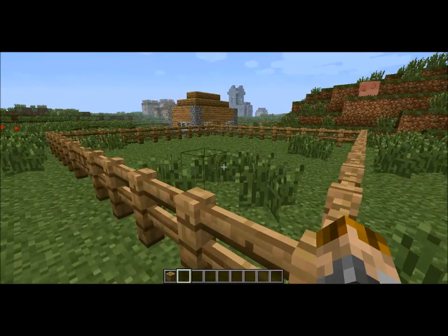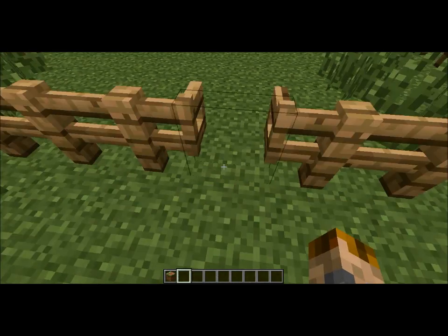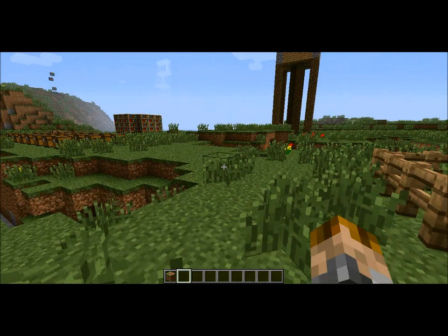There you go. And there you got your pig pen. Pretty nice. And a little fence gate you want to open — it's all there for you. So you don't actually need to go around and get any wood.